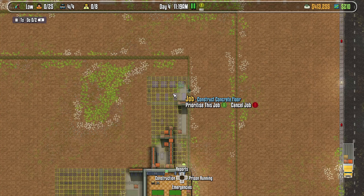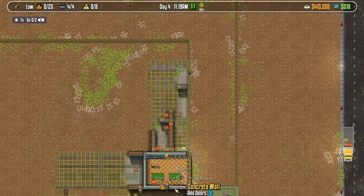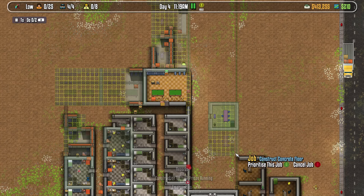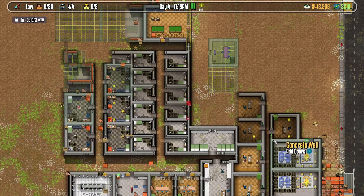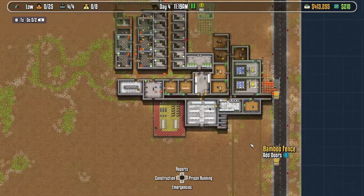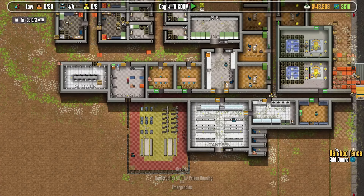Up here, I can't remember what I'm making, but I know one of them is like this. I'm pretty sure this is for parole. The idea behind it is that coming up here, the parole guys can talk, but only the inmate can get in here. Is it going to work the way I want it to? I don't know, but I'm interested in finding out.